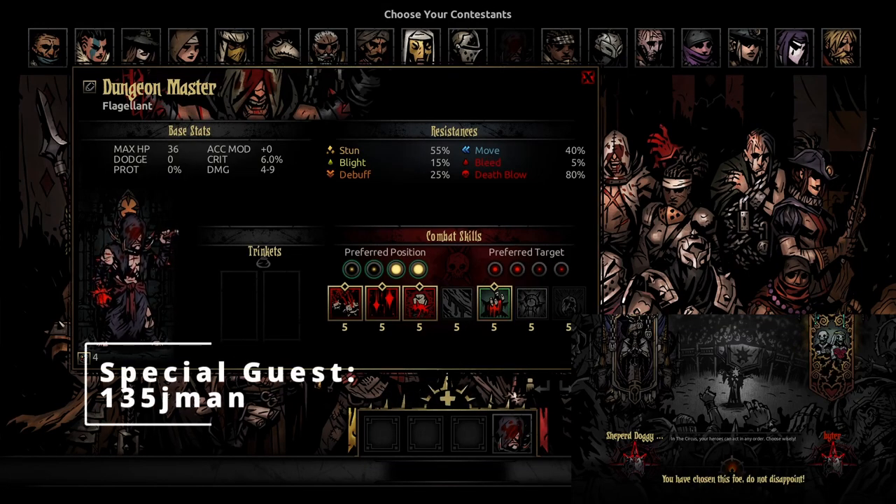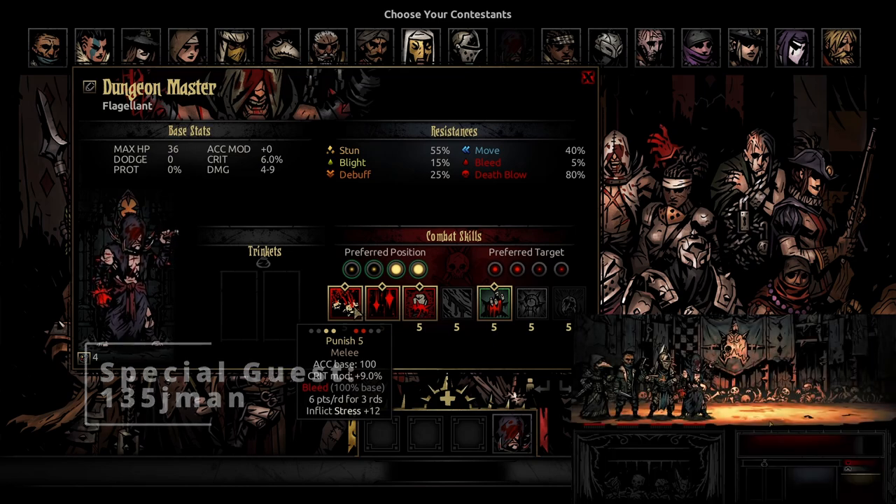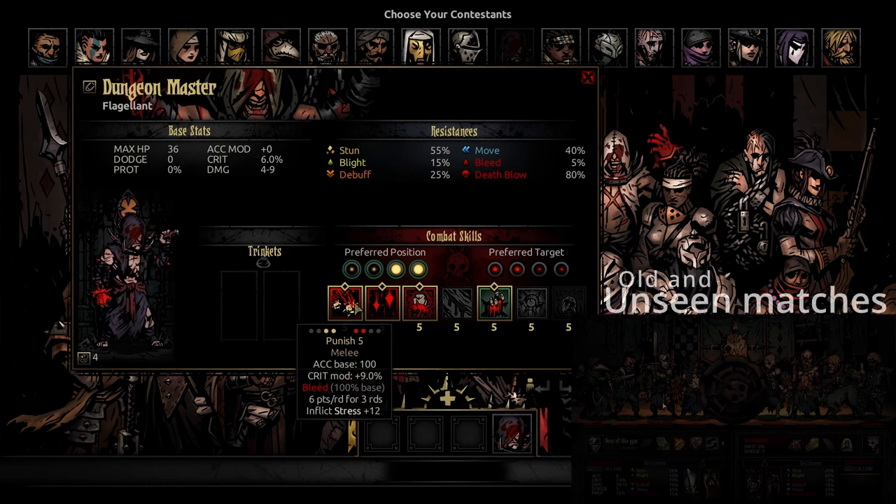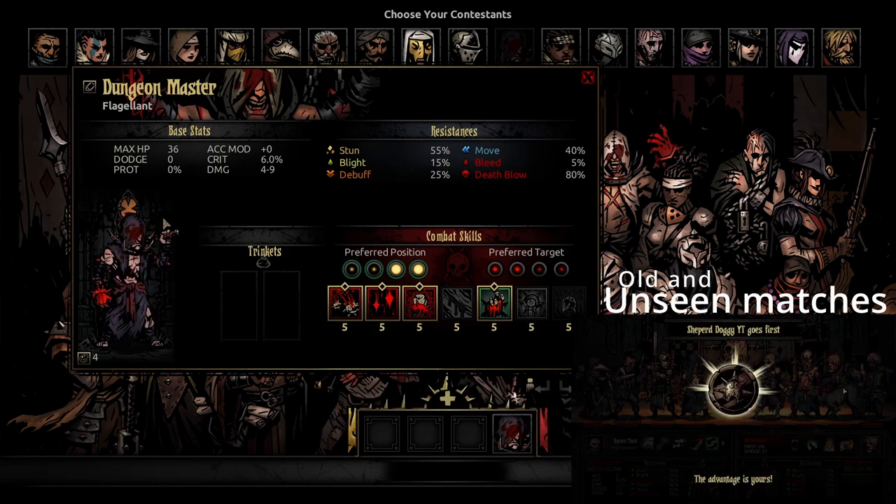Alright, hello everyone, my name is Shep, welcome back to the Witcher Circus. Today I'm here with 135Jman. Hello, hello. Hello to you too, Jman. And today we are going to be balancing the Flagellant. So that's going to be fun.